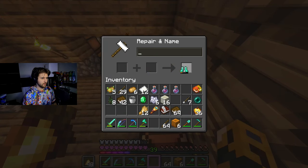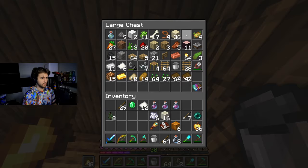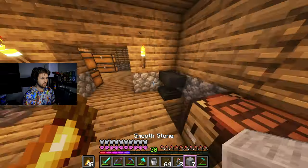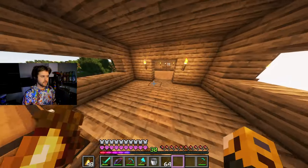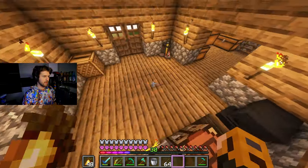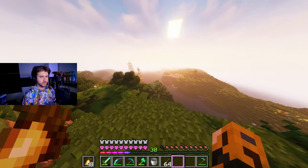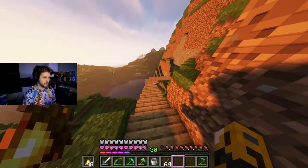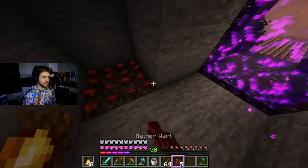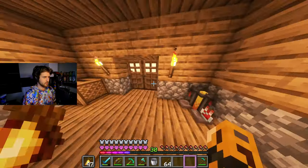We do need feather falling on our boots — that would probably be useful, but not right now. We'll pick it up some other time. We got some glass, some sand — let's smelt some of this. Looking at a little chart here, we could make some potion of swiftness — I think that would be pretty useful, that would require just sugar. However, we do need to get some blaze powder in order to make strength pots. We do have a full set of armor now that we can use, so let's go find that nether fortress and get started on getting some blaze powder.